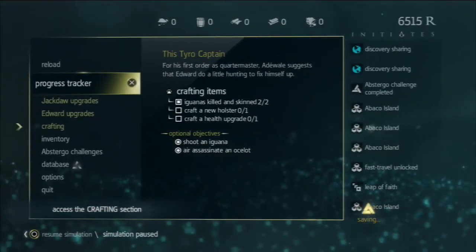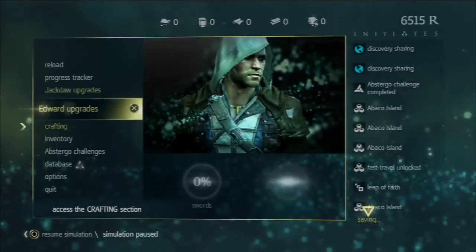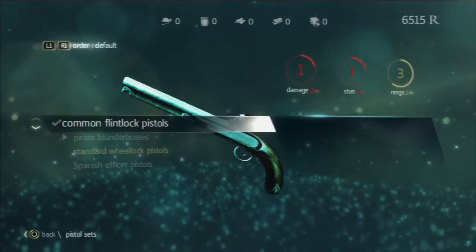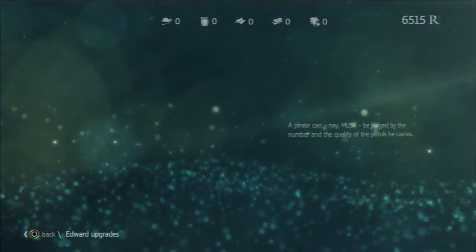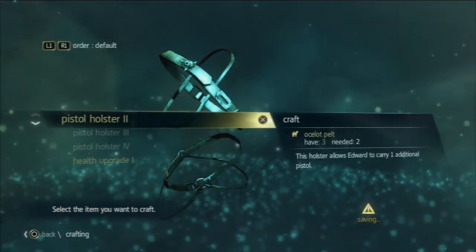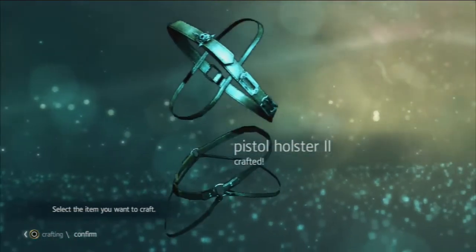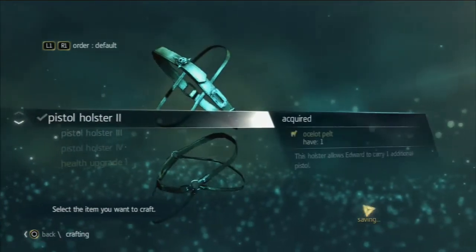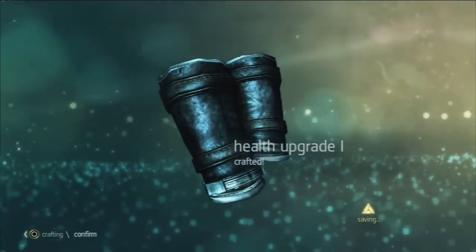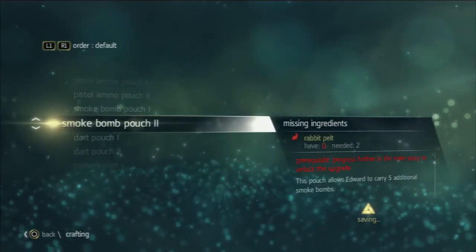I wanted this video and the next to be a single video, but when edited together it came out over 50 minutes, so I split them in two. I will say that crafting is a lot better in this game than in AC3, because in three there was a ridiculous Mickey Mouse process to do it. In this game it's as simple as going into the menu and upgrading stuff — you can clearly see what you need.